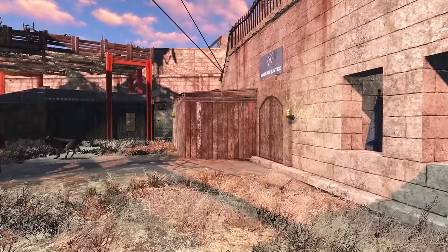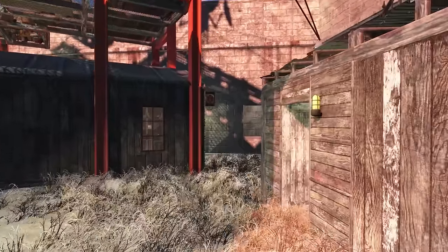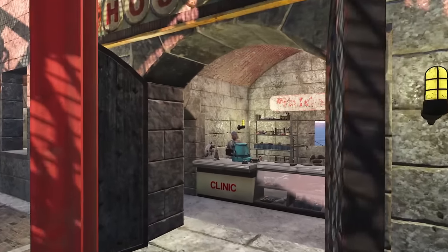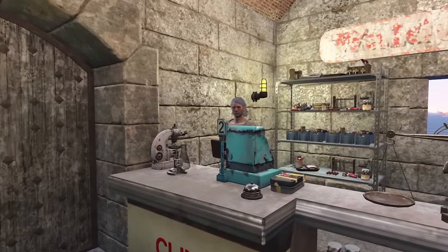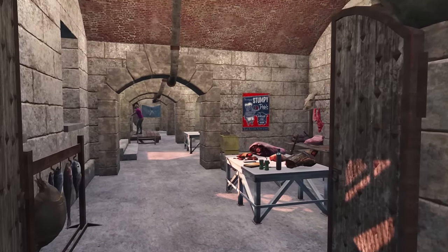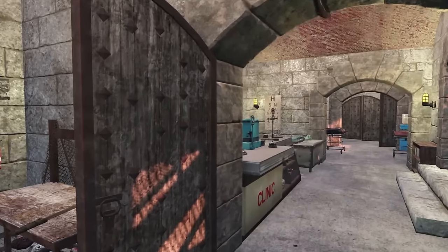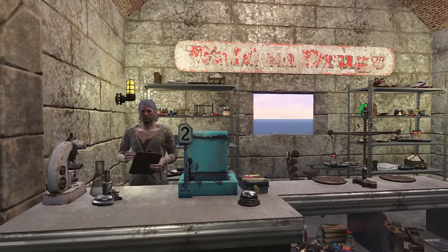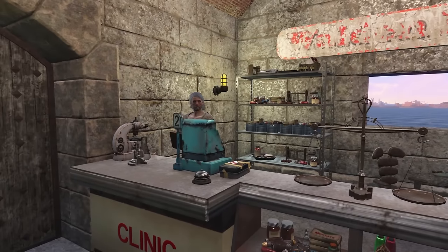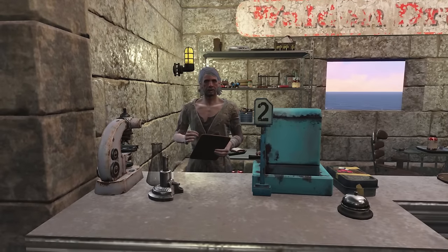Now we'll go ahead and head inside and I will show you our clinic and hospital area. These doors lead to the butcher shop and the fishmonger. This is our clinic — pharmacy. If you don't need to be admitted to the hospital, he will see you and dispense your meds. He decided to be our doctor.